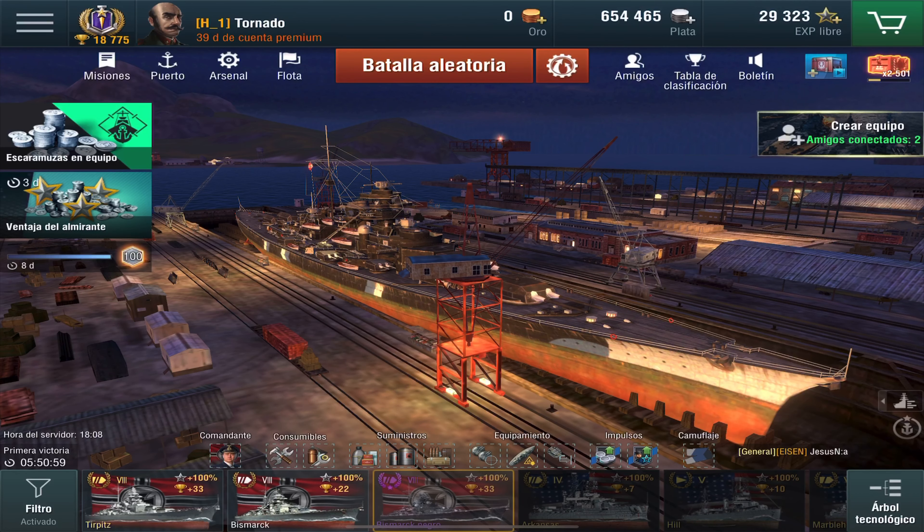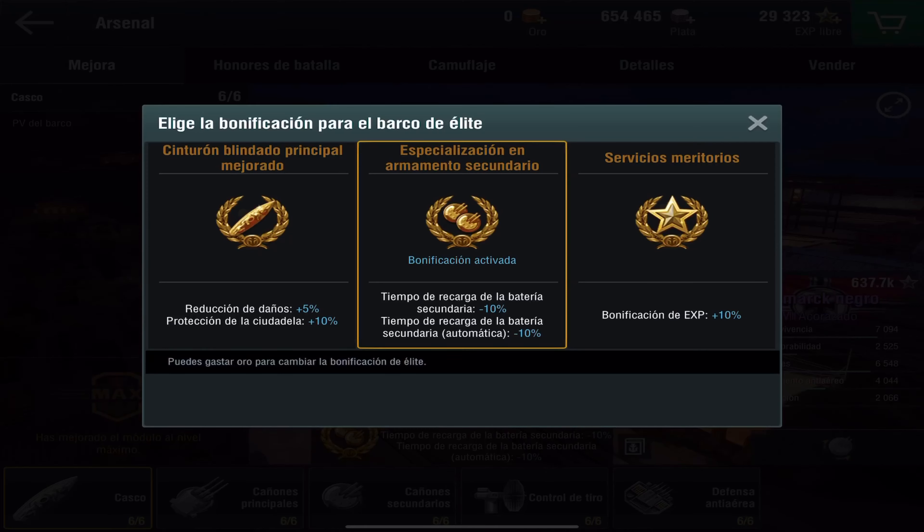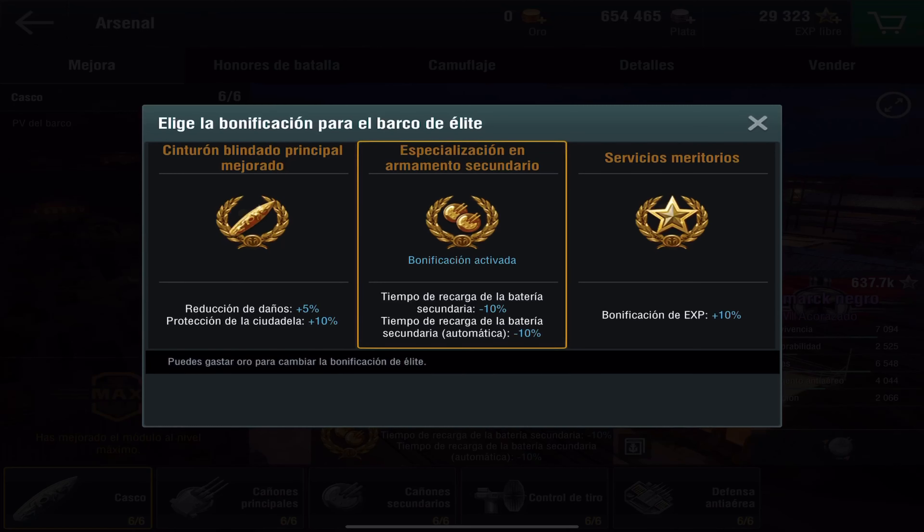Vamos primero a ver el Arsenal. El Arsenal cuenta con dos opciones: una que es un refuerzo para el cinturón blindado, que nos da una reducción de daños del 5% y una protección a la ciudadela del 10%; y una segunda especialización en armamento secundario, que nos da una mejora del 10% en el tiempo de recarga de las baterías principal y secundaria. De estas dos opciones, una es defensiva y la otra es ofensiva.